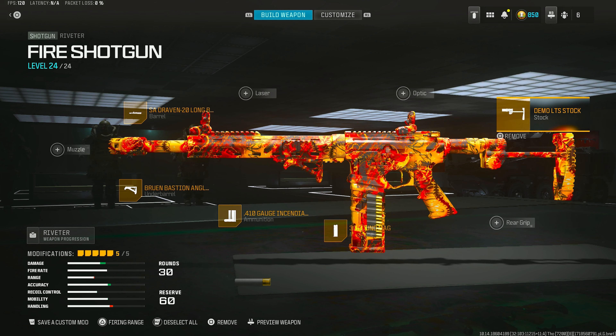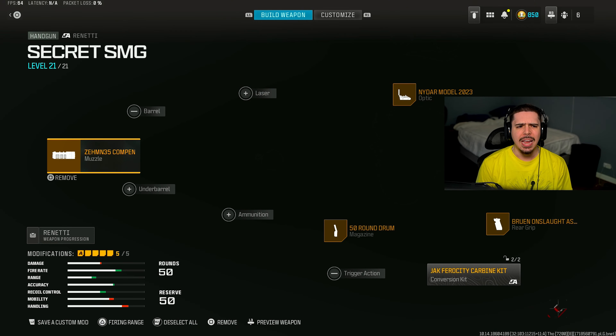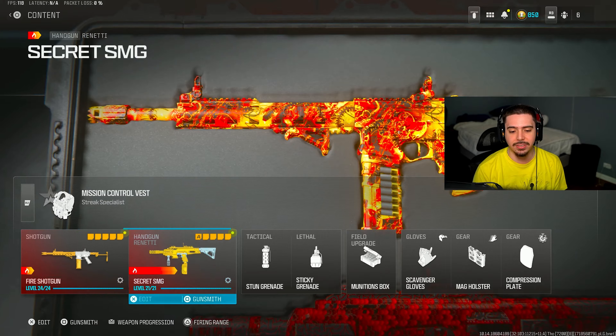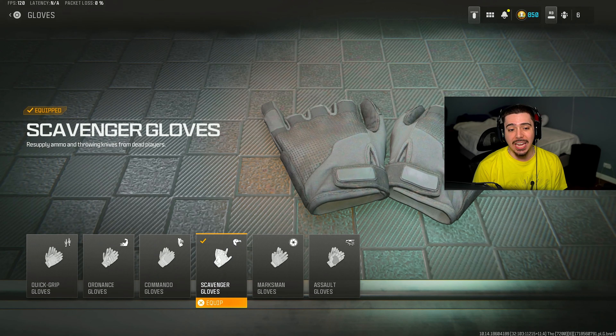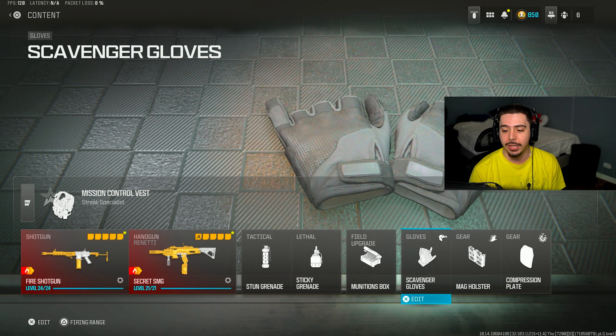Use this on small map mosh pit and I promise you, you're going to go nuts. Here's the rest of my loadout: the 90 SMG as always — didn't really use it — Mission Controls Vest, Stun Grenade, Sticky Grenade, Ammunition, and Scavenger. You're definitely going to need Scavenger so you can continue to use your fire shotgun — it does run out of ammo very, very quickly.